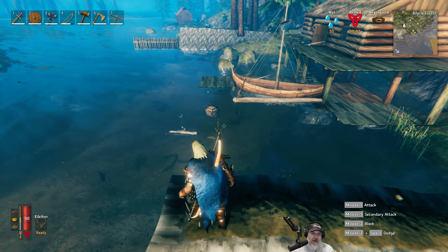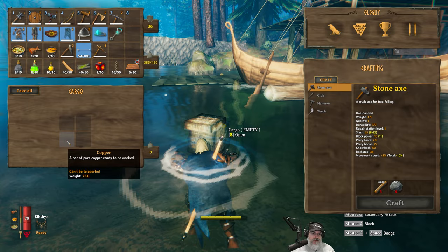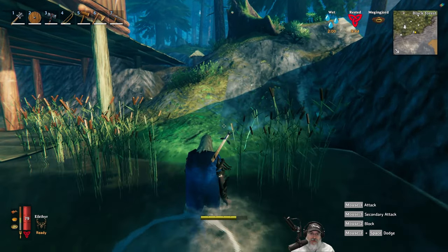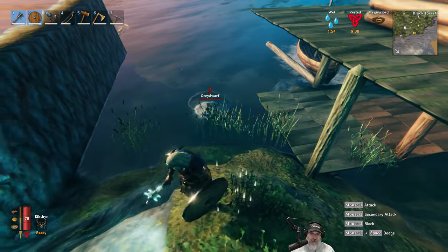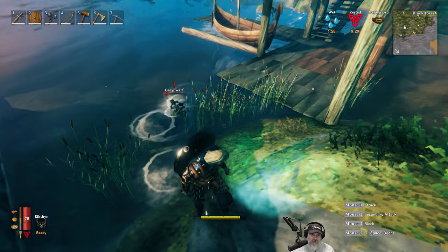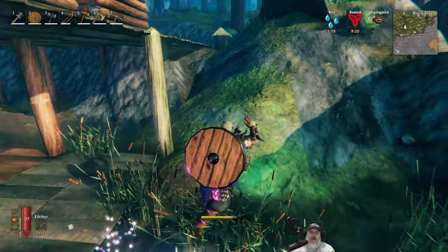I'm glad we got the iron unloaded. There's some loot in here - just a dwarf, so I can recover those two things. I keep those in case I need to set up a portal somewhere. That was the very first troll attack I've had. Fortunately they didn't do any damage to the base. It sucks that we lost our longboat though - it's only going to cost us 10 iron for the 100 nails, but iron is such a pain to get.